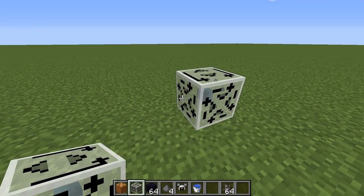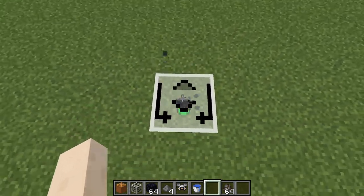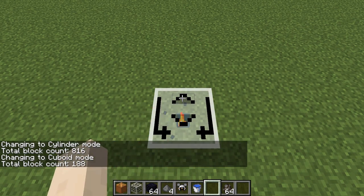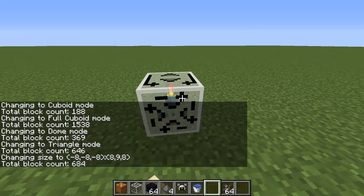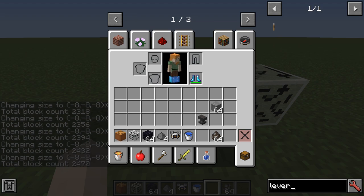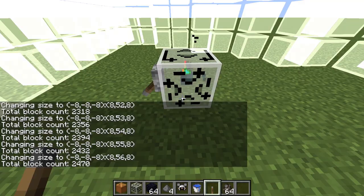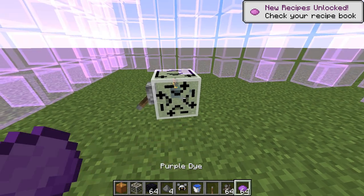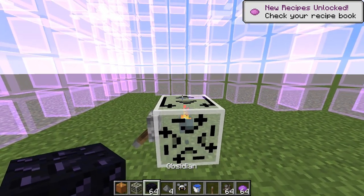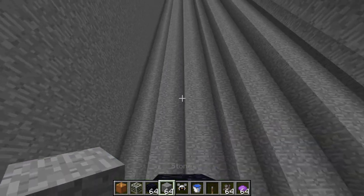Here we have the enhanced building guide — there's also a regular building guide, but the enhanced one is better because it lets you place blocks. On the top you can choose between various different things: cylinder, cuboid, full cuboid, dome, triangle. What we're going to do is increase the size, then once we give it a redstone signal, it's going to visualize the shape. If we want to change the color of those blocks — say to purple — we can do so. If we want to actually place the blocks, put an obsidian block on top, make it out of stone, and there you go.